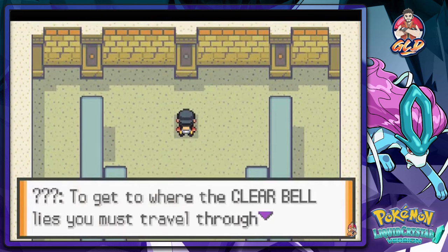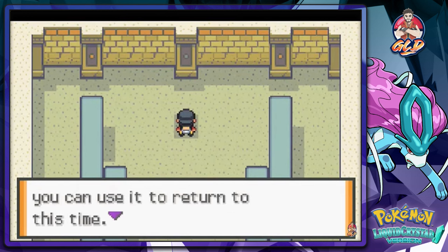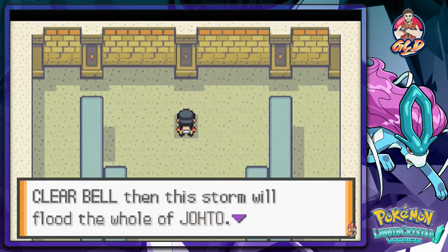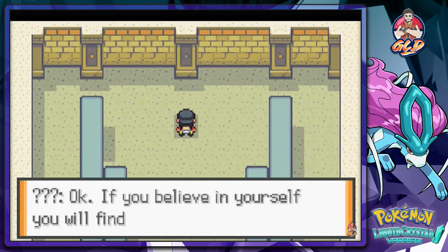Kind of ominous. 'To get to where the Clear Bell lies you must travel through time to an island just off the coast of Johto. When you find the Clear Bell you can use it to return to this time. If your Pokemon get injured and you can't go on you will return to this time. If you fail to obtain the Clear Bell then this storm will flood the whole of Johto. With the Clear Bell in hand you can tame the three beasts and save Johto. Do you want to go to the past?' Yes! 'If you believe in yourself you will find the Clear Bell.'